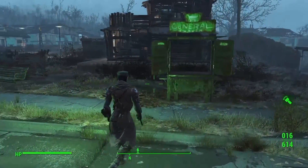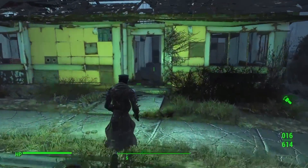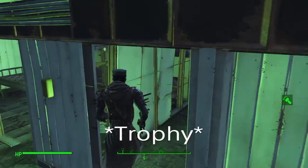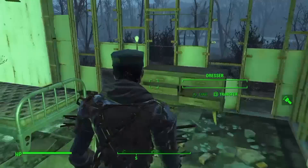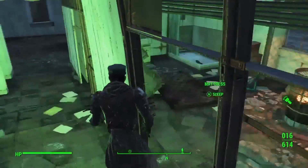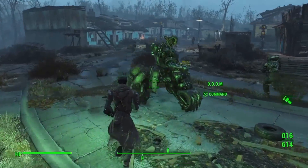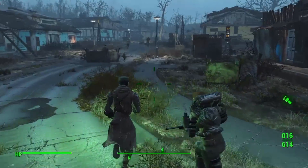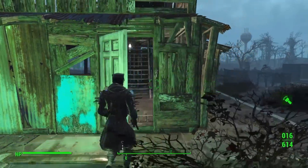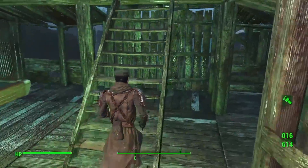Continuing on with the tour - if I don't get attacked by super mutants again - here is the general trader. I really got a bunch of stores all over the place because I'm trying to get that achievement where you get your settlement to 100 happiness. Haven't exactly gotten to that point yet. Here's some more housing over here, a couple more beds. I think I'm under attack again but my settlers can handle it just fine.